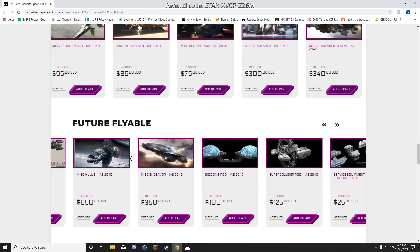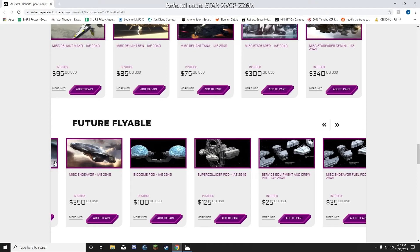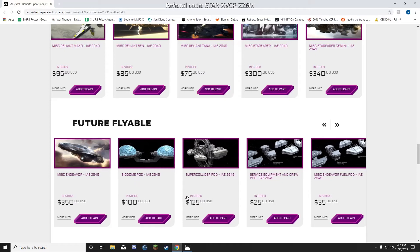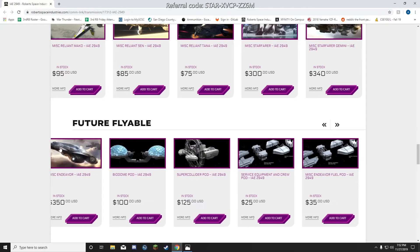The best deal here is by far the MISC Endeavor. It is a huge, capital-sized ship — 200 meters long for $350. The Valkyrie costs about that much, so this is quite ridiculous value. I think it'll go up in price by $200 or more when it goes into production, so it's a real investment.